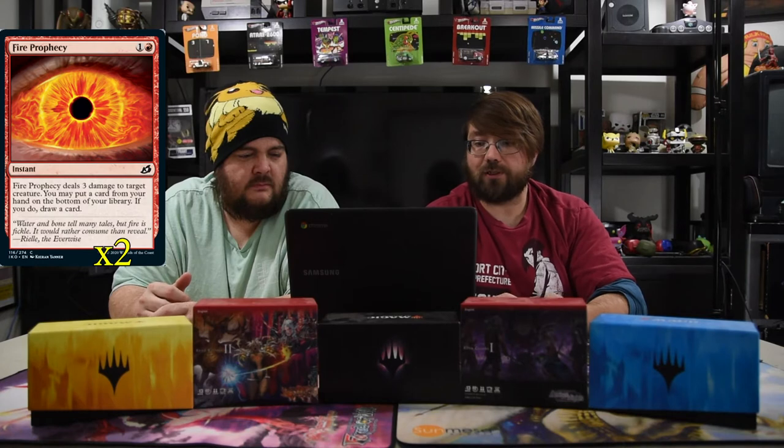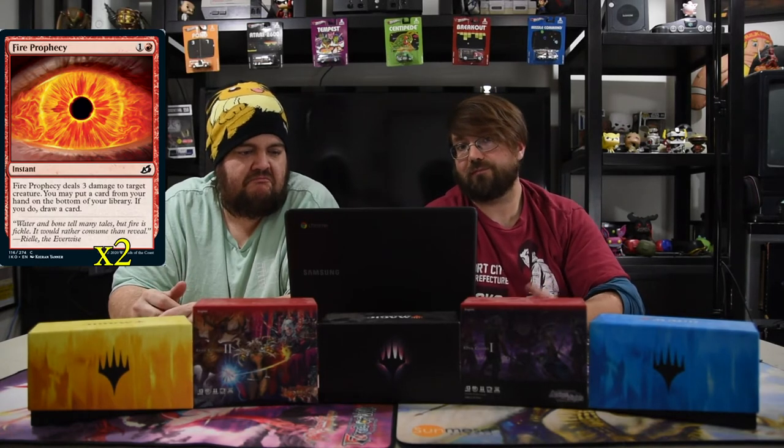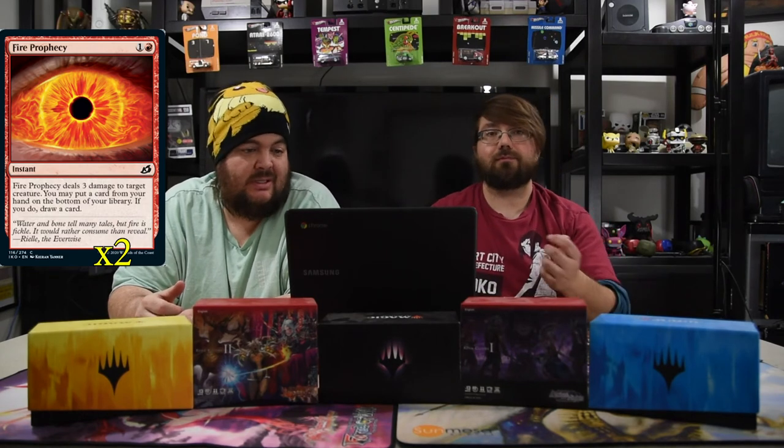The next one is a new spell: Fire Prophecy — one and a red instant, just three damage to target creature. You may put a card from your hand on the bottom of your library; if you do, draw a card. It just helps filter your deck. We're essentially cantripping with this whole deck.